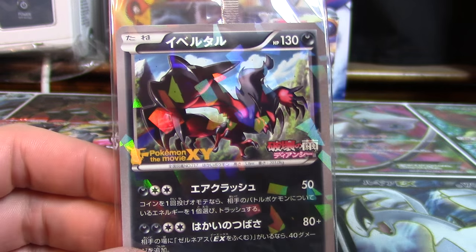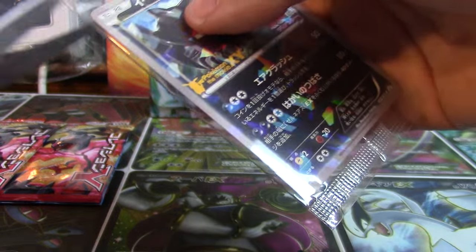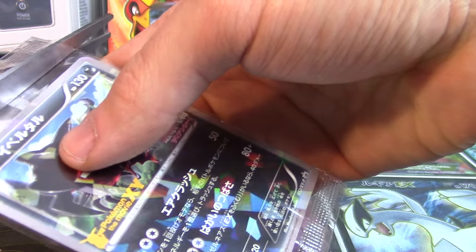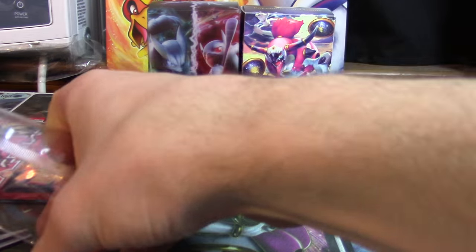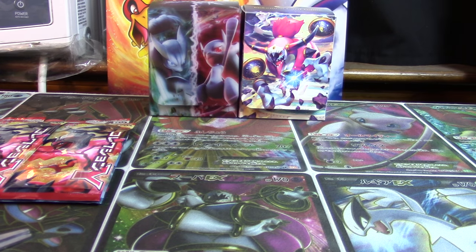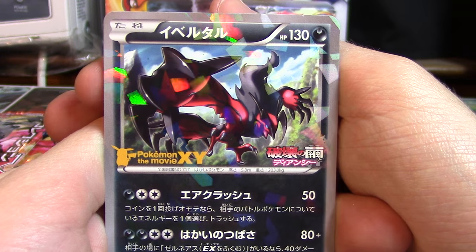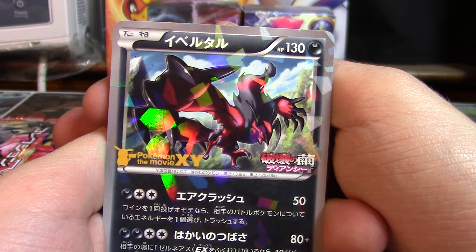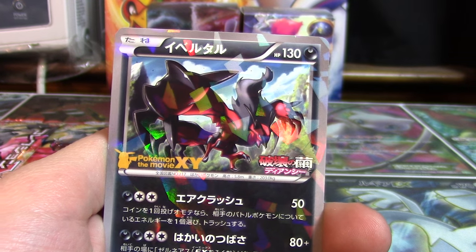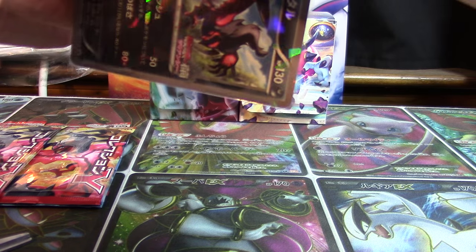Show off this cool Yveltal promo and get rid of our little cardboard friend here. Again it's another shard holo promo card — it is one in a variety that I have, as I have already opened this on my channel. Very nice, I'm going to sleeve it up and set it to the back.